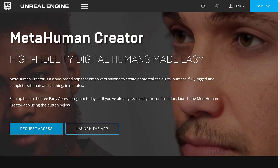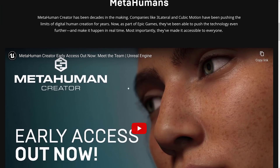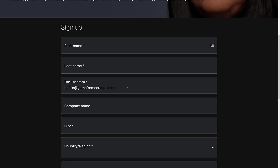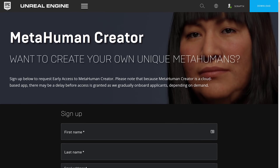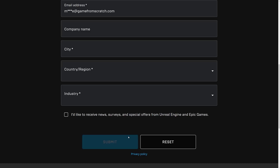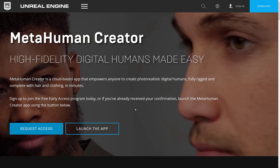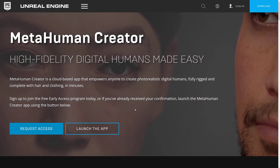If you want to get in, you click that Read More and go into the Request Access section. That will bring you into a form which, interestingly enough, even though you're logged in and it knows who you are, you need to fill out your information once again. Then you just go ahead and submit, and hopefully you get into the program. So that is MetaHuman Creator — high-fidelity digital humans made easy.